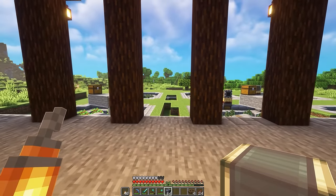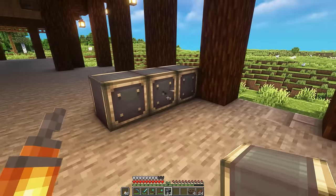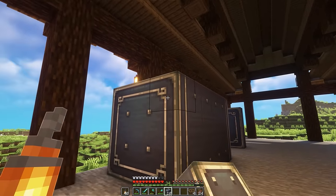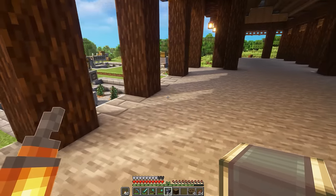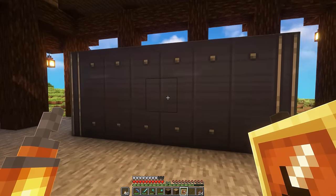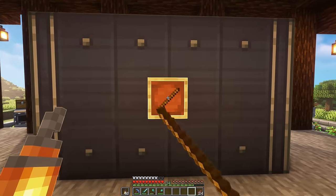These vaults are going to hold our sticks, apples, saplings, and logs. The log item storage vaults are going back here — spruce on one side, oak on the other. Let's make these into big ones and extend them down to line up with that pillar. For our sticks and other items, we'll put one over here — it doesn't need to be quite as big. Next, I'm marking these out with item frames: this one is spruce, this one oak, and this one is for random stuff — I'll put a stick in there for that.